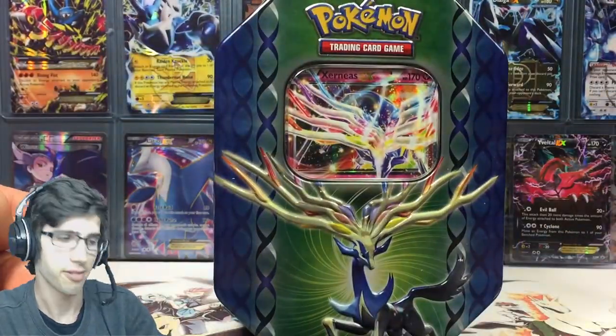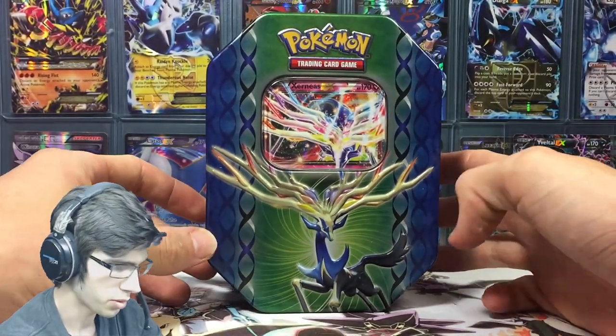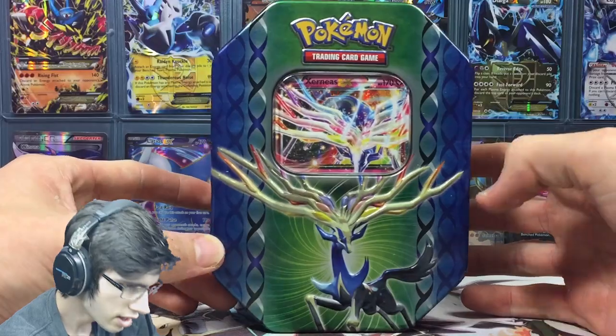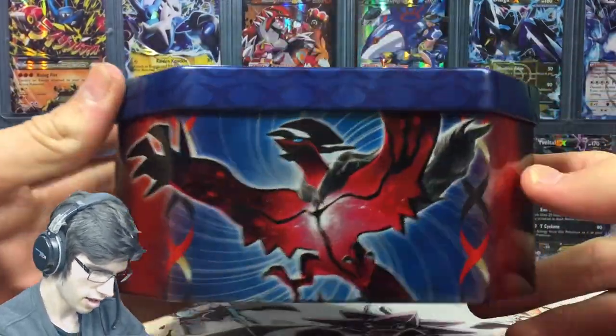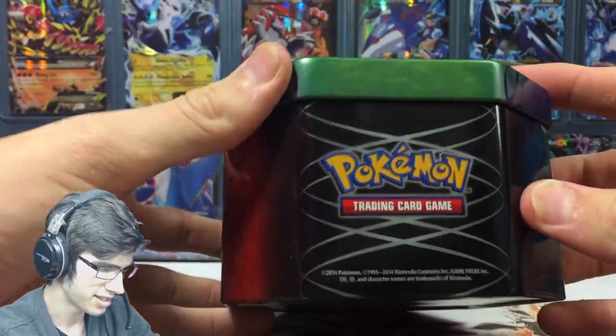Alrighty, we're back. So this is the tin without the wrapping on. We've got Xerneas on the front with all the little Xs around the outside there. We've got Eevee with more Xs, and that's sweet.